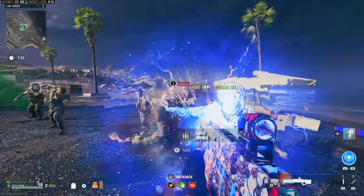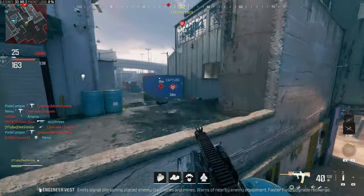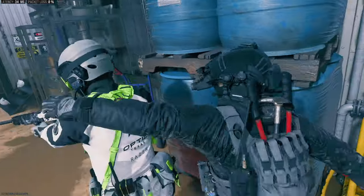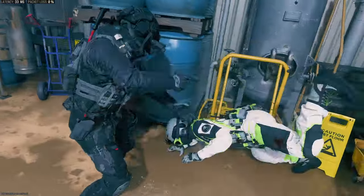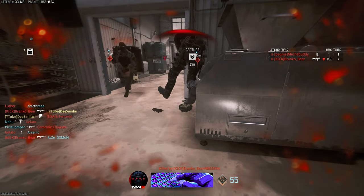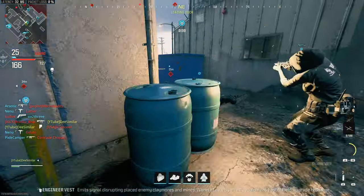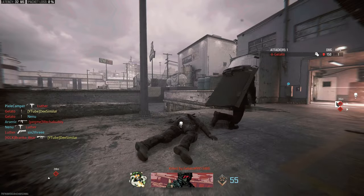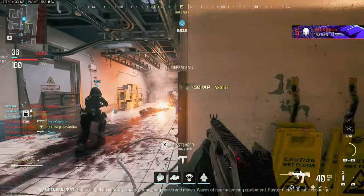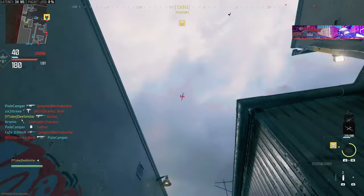The mode you'll find the Storm Ender most helpful in is Search and Destroy, where you won't see many high killstreaks, so it can one- or two-shot most of them. You'll also be able to fire at equipment through walls, which is very frequent in Search because people are trying to cut off lanes and lines of sight. As long as you pair this with the Engineer Vest, you shouldn't be cut off from any part of the map with the Storm Ender in your hands. If that sounds like you, I'd recommend unlocking it; if not, it's a nice option to have but not a must-have.